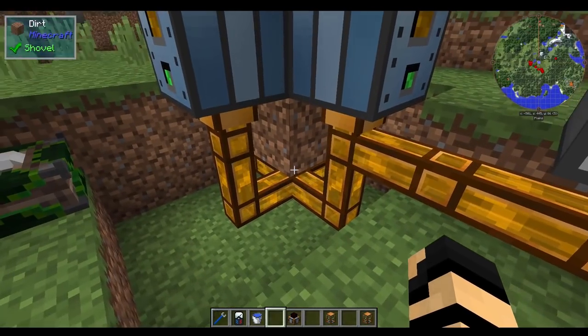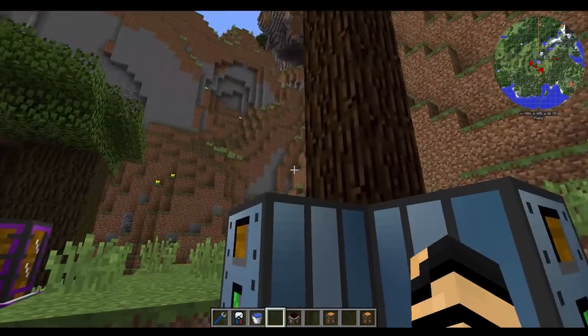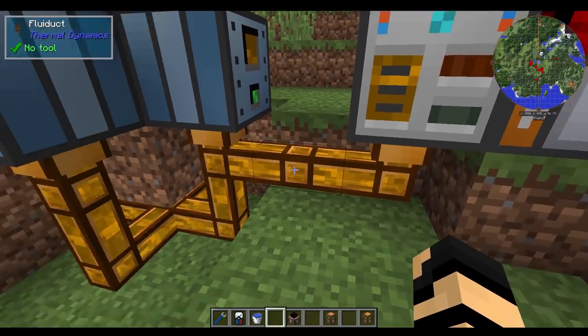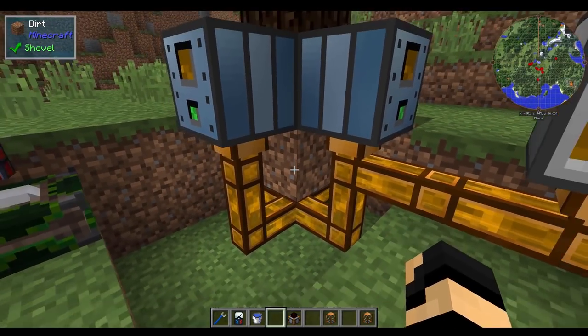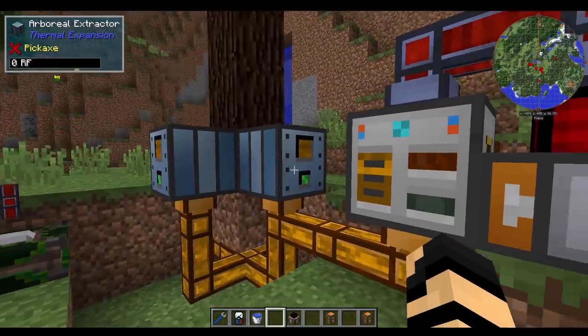Now remember, I'm just doing this to demonstrate also that you cannot remove the dirt block. I recommend you have the fluid ducts up on top or some kind of pressurized version so that you don't have any kind of issue with getting the liquid to the fractionating still. I was just doing it to knock home that you have to keep that dirt block on the bottom of the tree, or else these aren't going to work anymore.